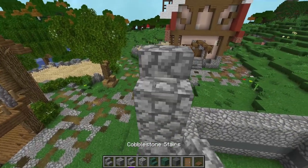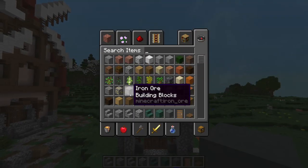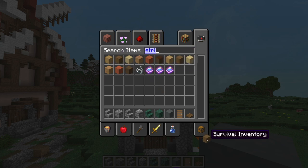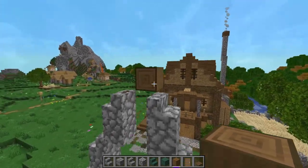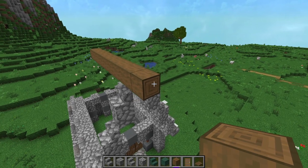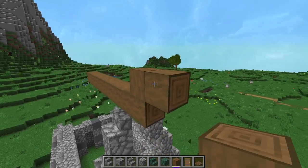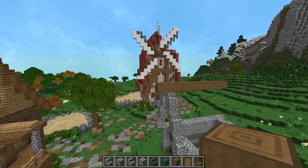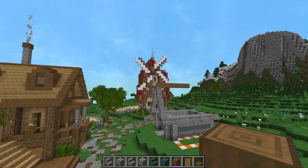On top of that, do a stair on each side, and then in the middle we're going to run a big beam down the center out of stripped spruce. Get out your stripped spruce and run a big beam right here in the center all the way down your build. Off the front, bring it out by one more block from the edge of your roof, then bring it up one, out one, and remove that block. You have kind of this little peak that comes off the front of your roof — you can even extend it out a little more to give it a more elongated feel.